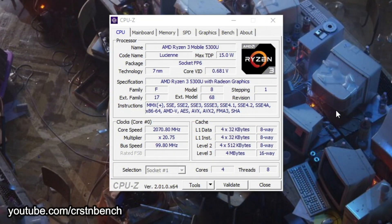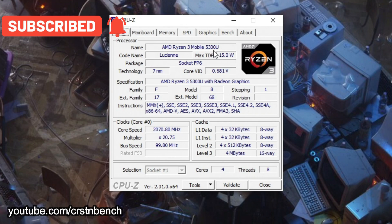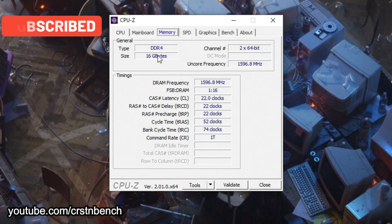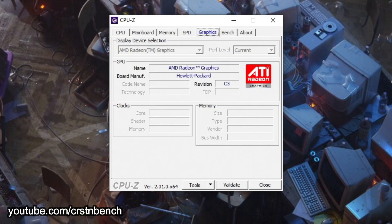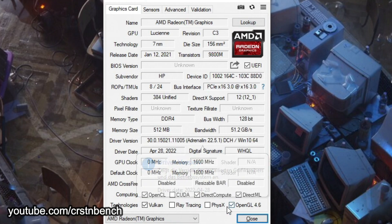Hello everyone, welcome to a new video on this channel. In today's video we are testing The Sims 4 on the AMD Ryzen 3 5300U, 16 gigabytes of dual channel RAM, and the integrated AMD Radeon graphics. We are running the latest available official AMD driver — it's the 22.5.1 from April 28, 2022. You're able to use a newer test driver from AMD, but the official one is totally fine.